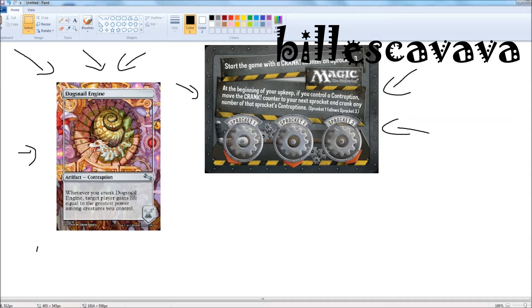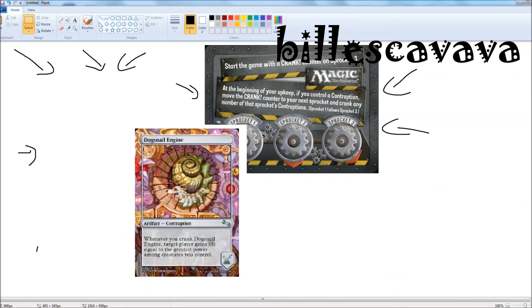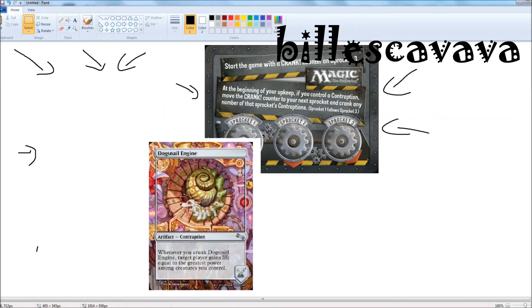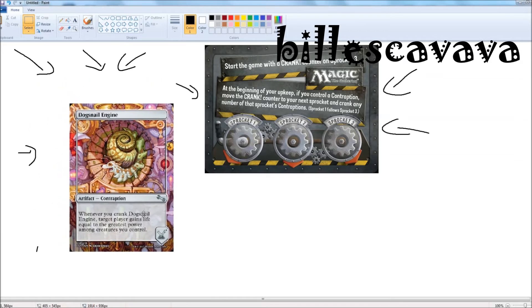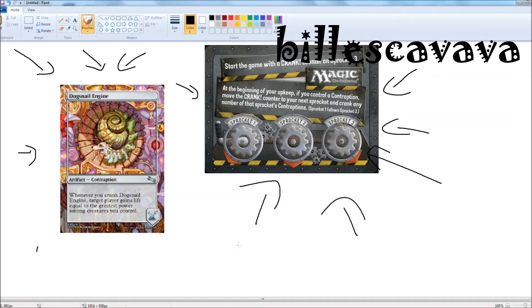So you can't have two Dog Snail Engines — you can only have one in the deck. You put it on sprocket one, and once you activate that ability, it moves to sprocket two, so you can't use it again until three turns pass and it comes back to sprocket one. The sprocket counter is actually the back of a card, so you can flip any random card to the backside and use it as your sprocket holder for all your contraptions. Really inventive, really interesting different mechanics.